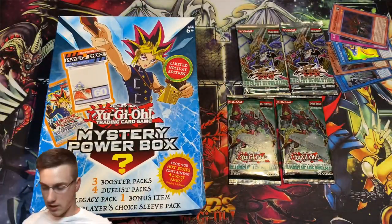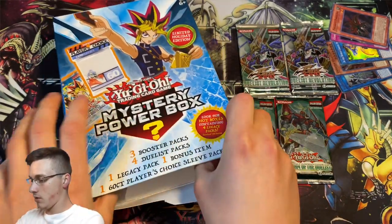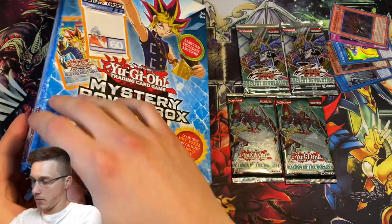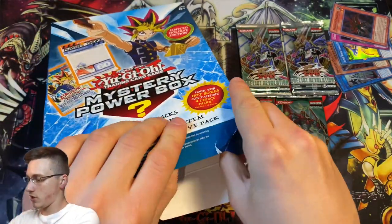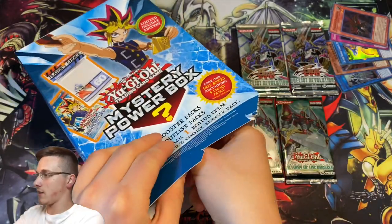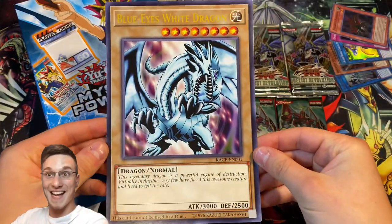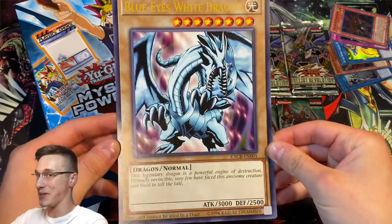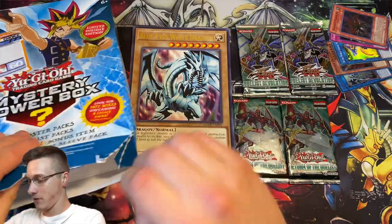Out of our mystery power box, what do we have? Oh, do we have a gigantic card? That's so cool — we've got a Blue-Eyes White Dragon! A gigantic Blue-Eyes White Dragon. That's pretty cool. What else do we have?